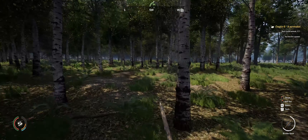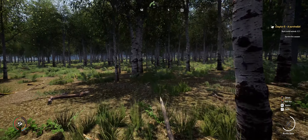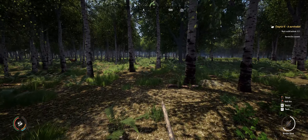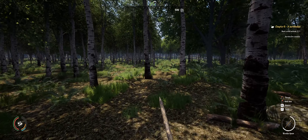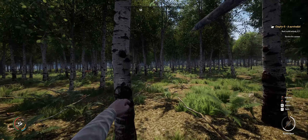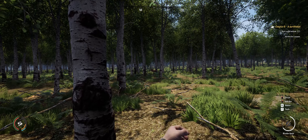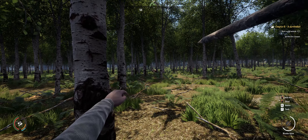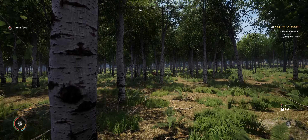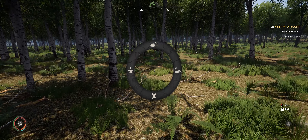It was like the most jankiest mouse movement ever. It's fine, it's all fine. There's a whole bunch of deer in here. It's left click to throw. Okay, so there is a drop - kind of should have figured that. Can I craft another spear? I need a log for a spear.